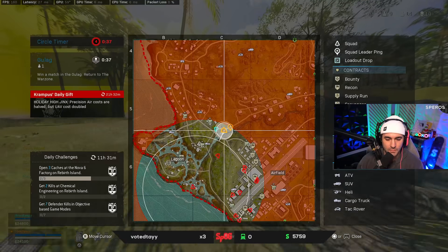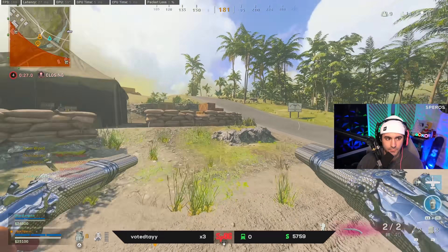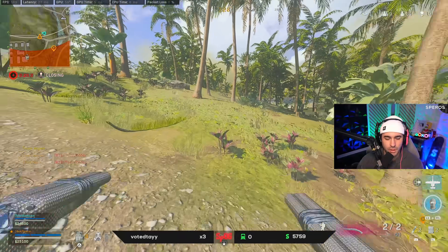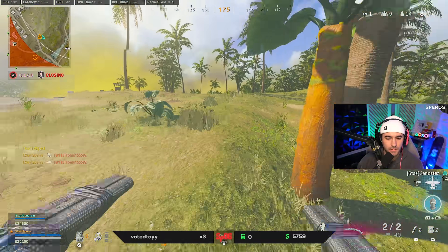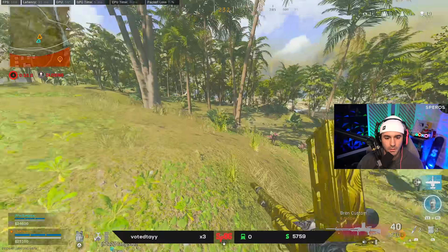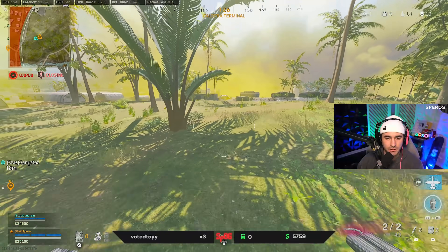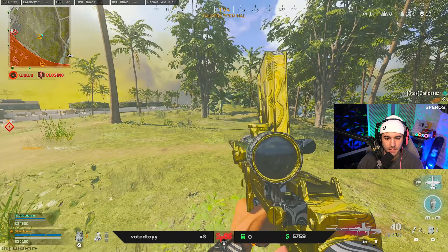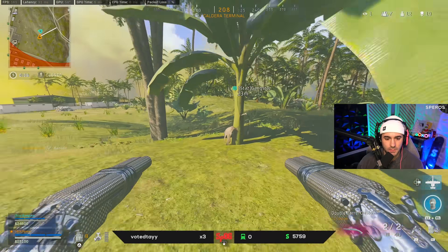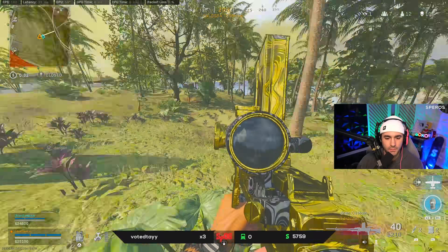Yeah, you had a high KD in Blackout because you were literally the best at it, and because that game actually took skill — two important factors. It was a real BR. There should be a guy relatively close, like pretty close to the right. I'm looking for the people on the left — they're gonna be in zone, in that house. This guy to the right should legitimately be within 50 meters. They should be in this building. I'm gonna leave those two in the house for now.